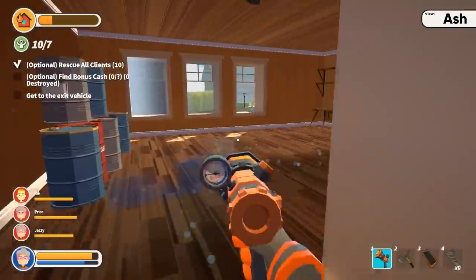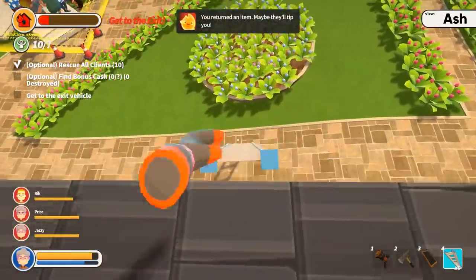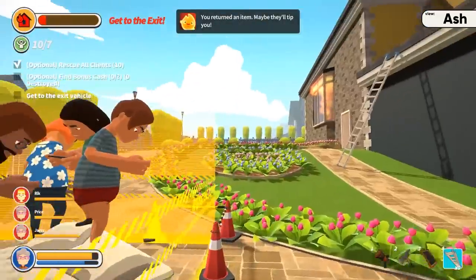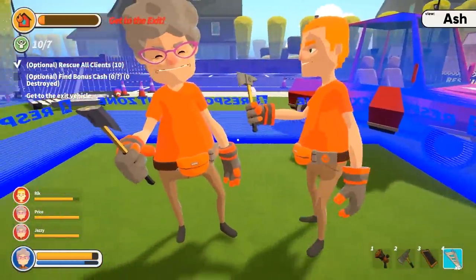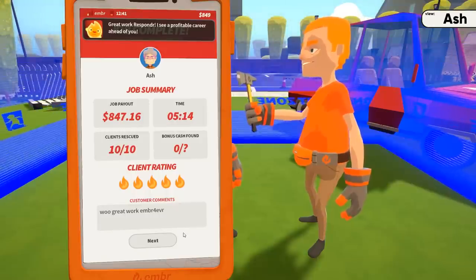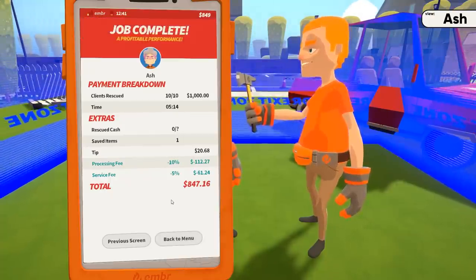I'm gonna go out the window with this bowl — it's for money. I saved a bowl! You returned an item, maybe they'll tip you. It was worth $7. We should try to do that. Oh, this is the exit, get to the exit vehicle. We did it! 10 out of 10. We didn't get the bonus, but hey, we did it. $847 bucks. Let's get some upgrades going.